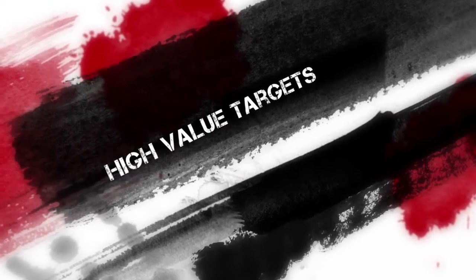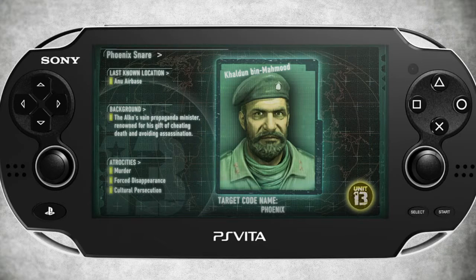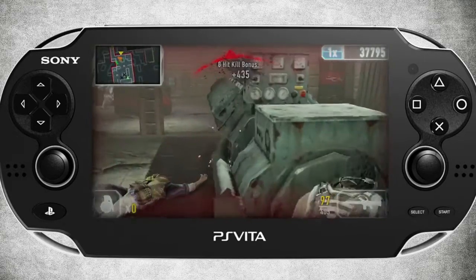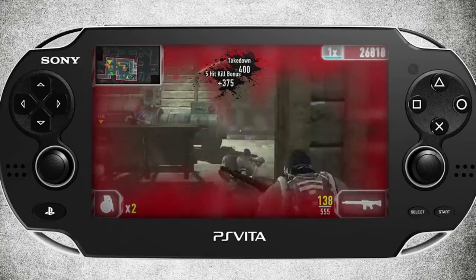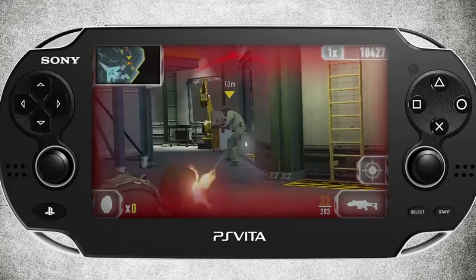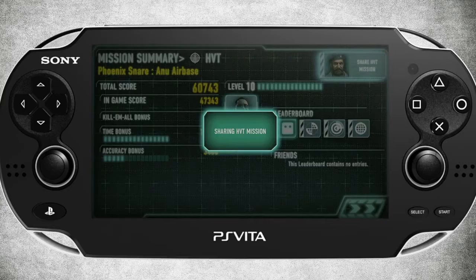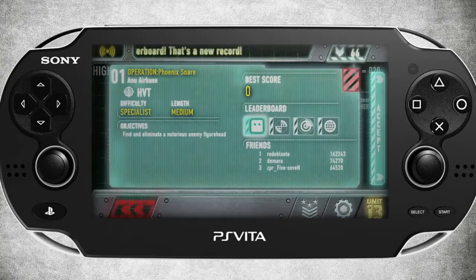Our last game type is High Value Targets mode, or HVTs. HVTs are only unlocked after earning enough stars in the other missions. High value targets are the supreme enemy leaders — the worst of the worst — and they need to be eliminated. Though your health regenerates as normal in the HVT game type, there aren't any checkpoints to save you on your way to each leader. And like Elite, these missions are highly challenging and offer unique boss battles at the end, unlike our other missions. Win an HVT mission and you'll have plenty to brag about to your friends. You'll be able to share that mission using the PlayStation Vita's Near feature, and we'll be back with more on what you can do with Near and also explore Unit 13's unique feature set in regards to sharing and competing with your buddies.